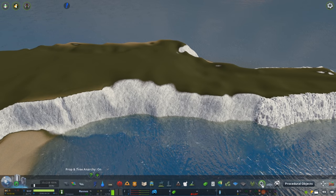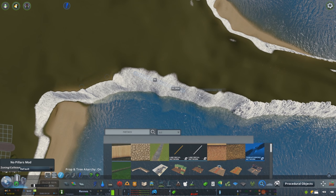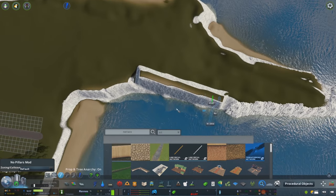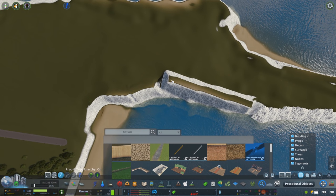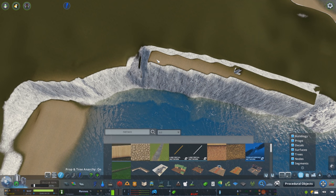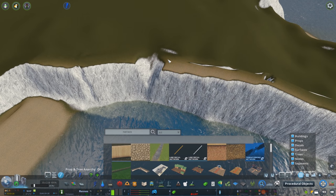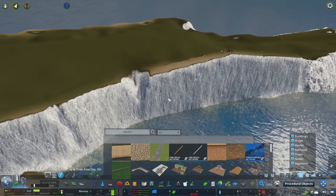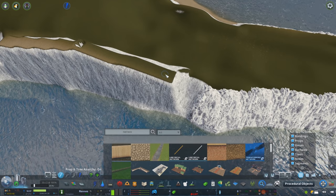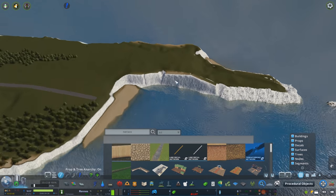We can also use this technique to make amazing cliff faces. Rather than the boulder type cliff, we can use it to make very sharp and rigid looking cliff faces. We're going to place down the terraforming network as close to the cliff face as possible with a little bit of overlap. Next you need to tinker with your nodes to align them to the level of the terrain, and already the cliff face is a lot sharper than what it would be with the terraforming tool.